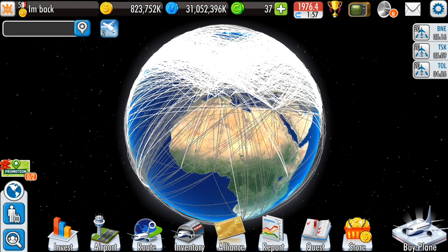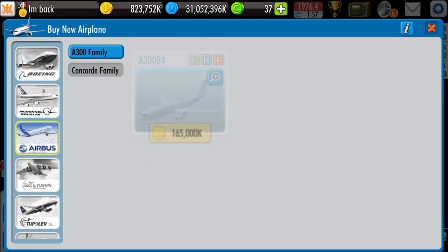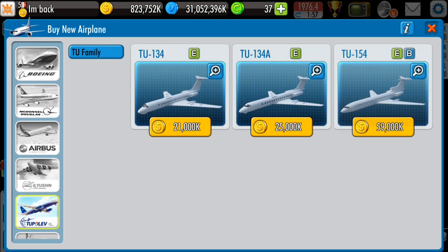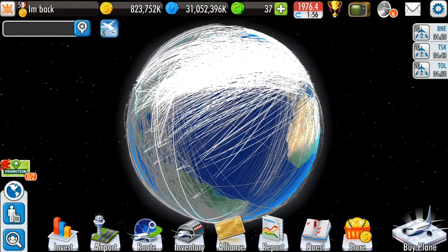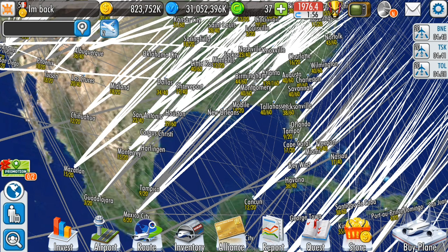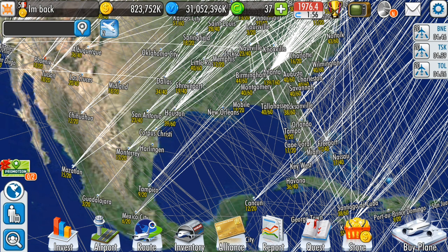If we do the exact same calculation — 2k a month times 240 turns of service, divided by the 21k cost of the Tupolev 134 — that results in a 22.85 profit ratio. Which means this Tupolev 134, running on basically any route, makes 22.85 times its value back. So if you only ran one Tupolev 134 for the entire duration of its life, you'd end up with 22.85 times the value you started with. As you can tell, that is a lot more efficient than the 747.